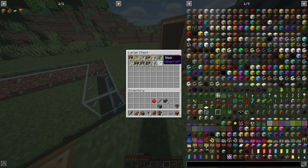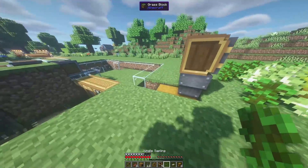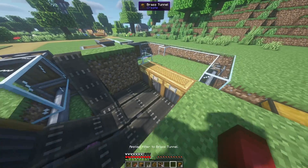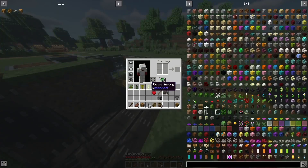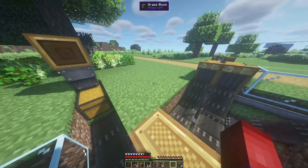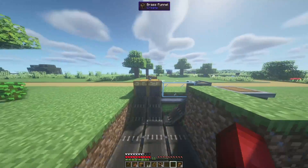Our next thing is saplings. Grab all of your saplings that you are currently growing — I'm also growing a jungle sapling so I'll grab that as well. Throw all of these into a filter, shift right-clicking to place them in, hit the check mark and put our saplings filter right here. You don't need anything on the third funnel because the only other possibility now is logs. If you're only growing a single sapling, just put one sapling in the filter. Also, if you're using other mods with different tree types, make sure you account for any item that can get pulled out.